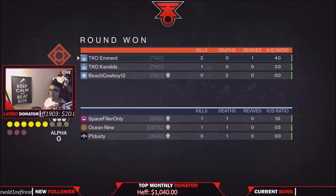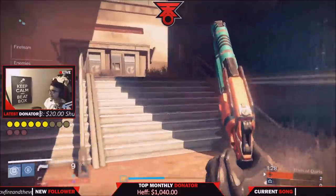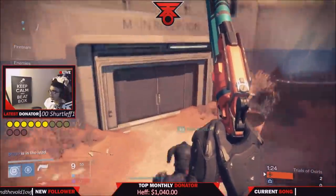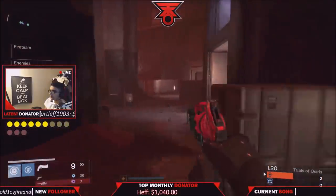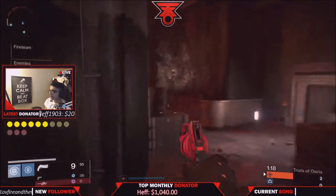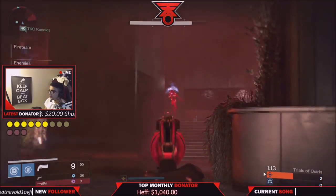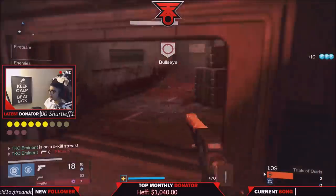We're running a Solar Titan here using stickies, because you're going to run into Warlocks that love double stickies on this map — having a Titan contest that is great. The Solar Titan super is strong here too. I like shutdown supers on this map: Nova Bomb is great, and Striker Titan is also a great super, because once you get middle control you're pretty much set.